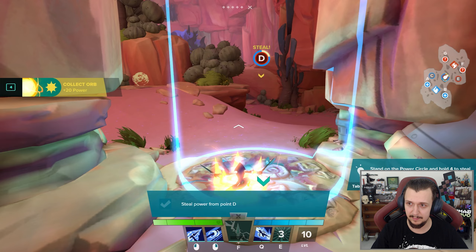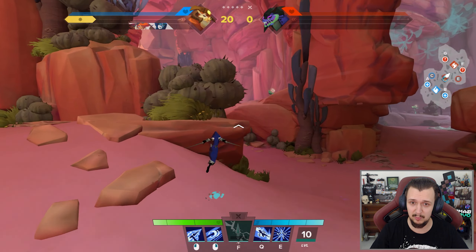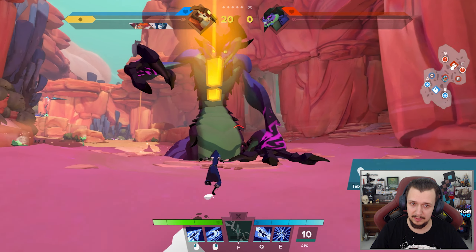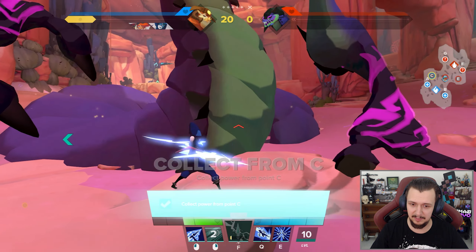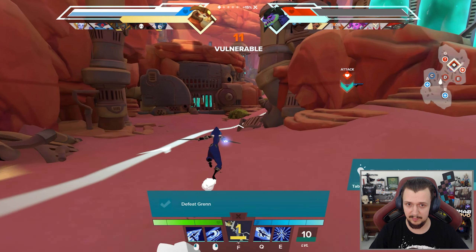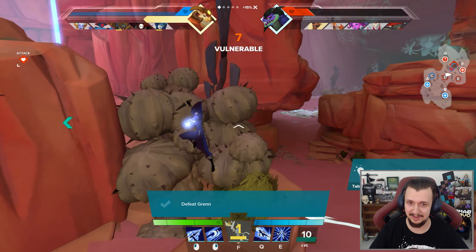It says 'four to collect power' — it's written in the corner, it just says four, it doesn't say what it does exactly. So this here is like the enemy's main tower. A little bit more and we're done — hopefully I can get there in time to at least land one attack.